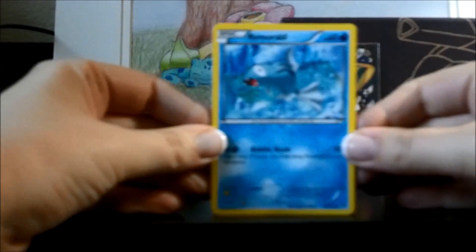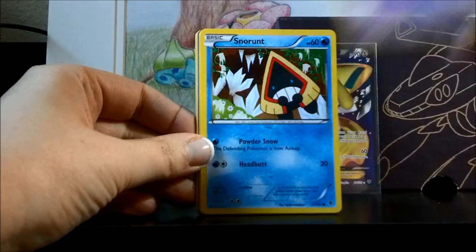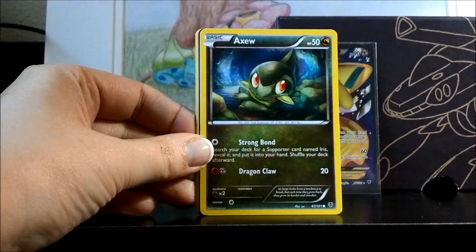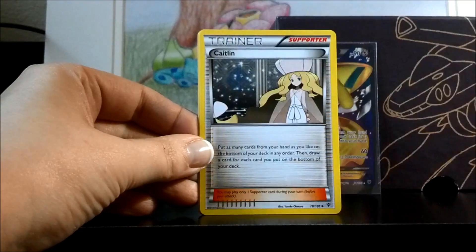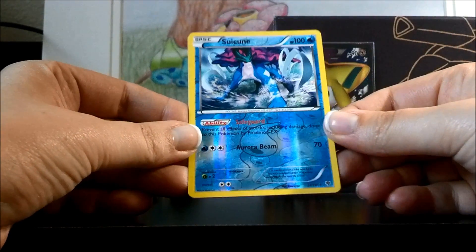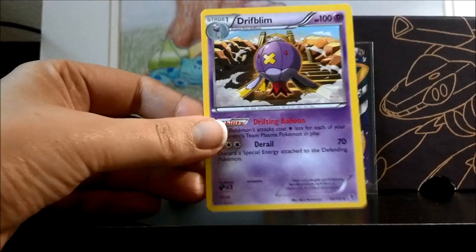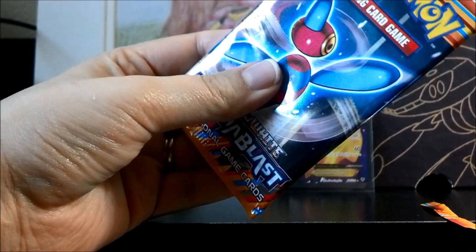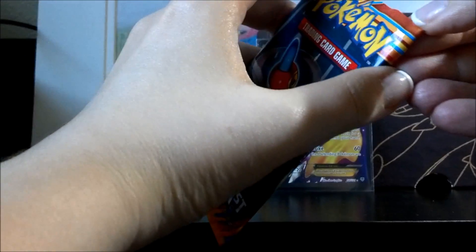Here we have Remoraid, Larvesta, Golett, Snorunt, Axew, Reversal Trigger, Abomasnow, Caitlin, a beautiful Reverse Suicune — I might actually still need that card, I will have to check, but that is a gorgeous card — and a Driftblim rare.